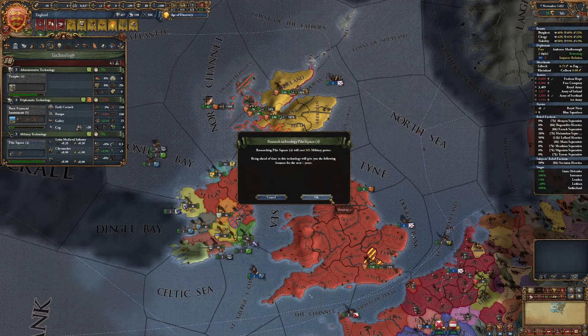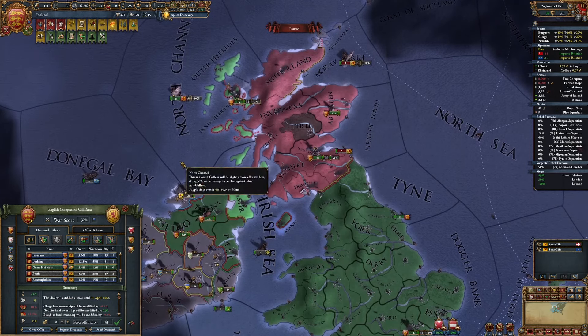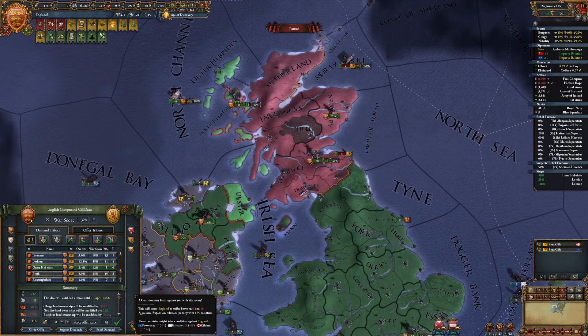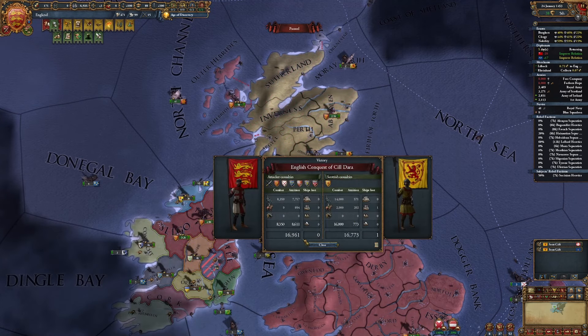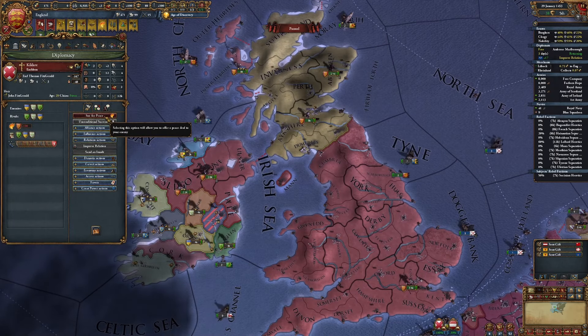Now I can get everything I want from Scotland, which is Ulster and the Isles. And no coalition. I'm not going to get money and war reps because I want to keep this war short. Because in April 1st, 1462, I want to try to get them as a subject. So hit the demand - there we go. And that means that's a wrap on this first war.